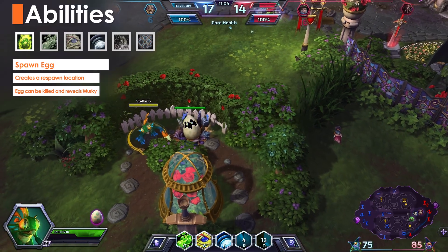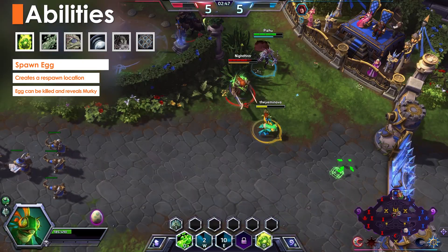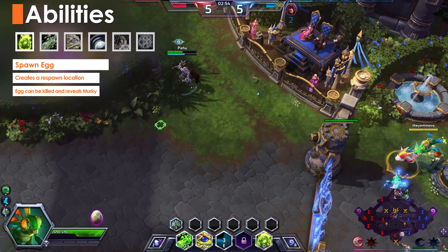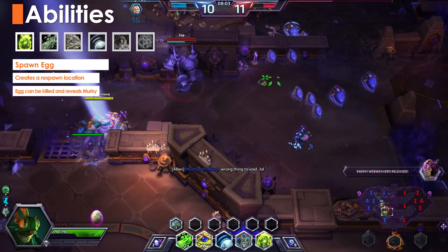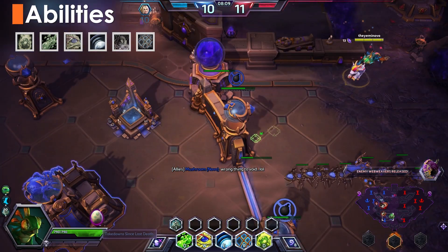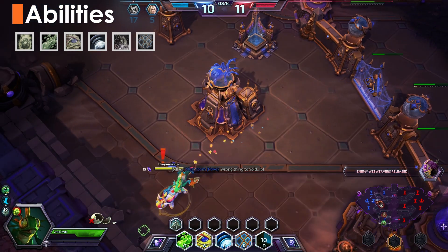Murky's trait is Spawn Egg. Murky can build a nest and place an egg anywhere on the map. When Murky dies, he'll resurrect at the egg 5 seconds later. Unlike the standard resurrection timer, this never increases with game length. The downside is that the egg can be destroyed — destroying the egg pings Murky on the enemy minimap, revealing him no matter where he is. If he's killed during this time, Murky will have to wait the standard amount of time to come back.